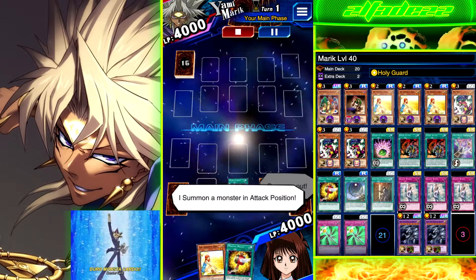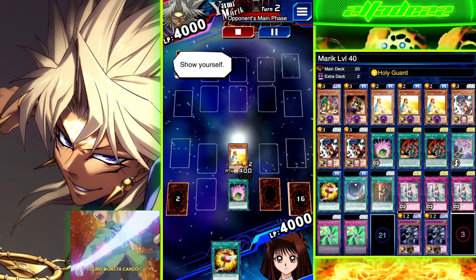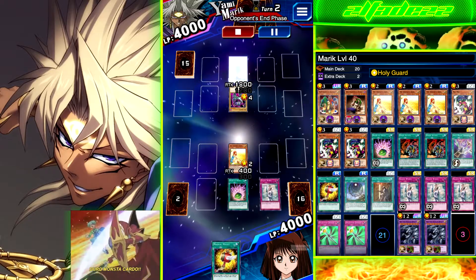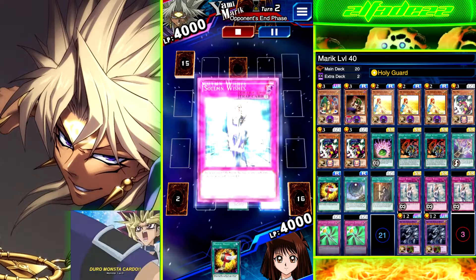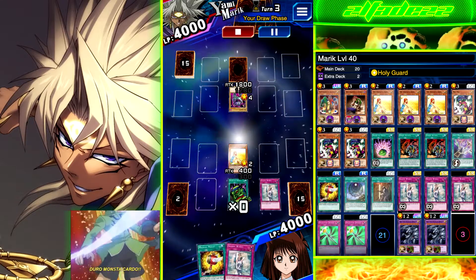Right here we actually got a really good hand — we got one Solemn Wishes, Magical Mallet, Shard of Greed, and the Unhappy Girl. So this is another Unhappy Girl deck, just like the level 30 build.